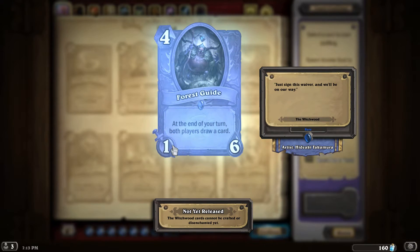Next we have a 4-mana, 1-attack, 6-health creature called the Forest Guide: at the end of your turn, both players draw a card. This could be helpful in making your opponent run out of cards a little bit faster while keeping you stocked. But generally speaking, if you're making a deck built around the concept of making your opponent run out of cards, you're going to lose. Unlike Yu-Gi-Oh, where if you run out of cards you immediately lose the game, in Hearthstone I feel like instead of making somebody immediately lose for running out of cards, maybe both people should just get a draw.